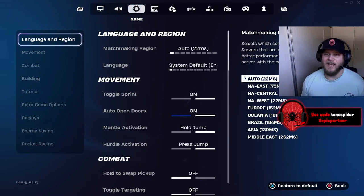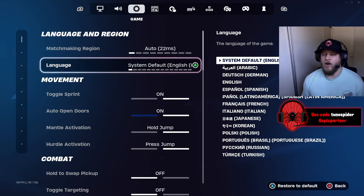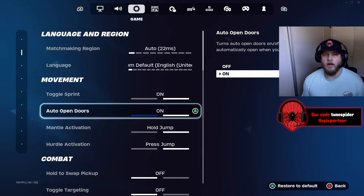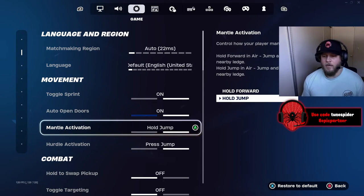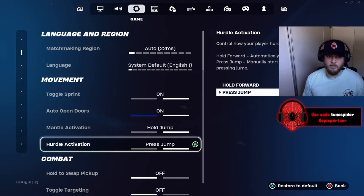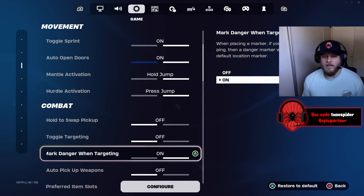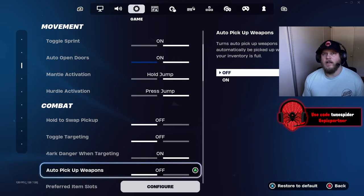For game settings, my matchmaking region is auto but it always goes to NA West because I live on the west side of the United States. Language is English, toggle sprint always on, auto open doors always on, mantle activation is hold jump, hurdling is press jump. Hold to swap pickup I have off — I used to accidentally swap weapons so I turned it off. Mark danger when targeting is on, and auto pickup weapons is off because I don't like picking up weapons I don't want before I have my full loadout.